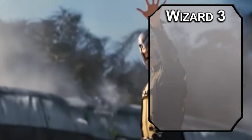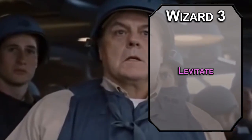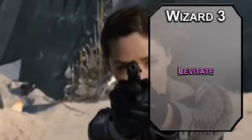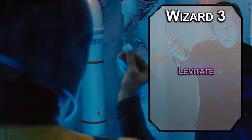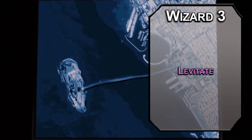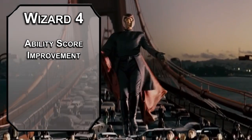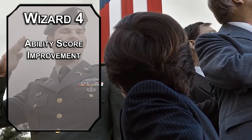3rd level Wizards can learn 2nd level spells. Levitate lets you pick up something or someone that weighs 500 pounds or less and move it 20 feet as a bonus action. If it's a person, they can't move without pushing off of a wall or ceiling, but can make a Constitution saving throw to resist the effect. It lasts for up to 10 minutes depending on your concentration, so you can pick Wolverine up and just let him hang out in the air the whole fight. Too bad his only attacking method is the Knuckle Knives.